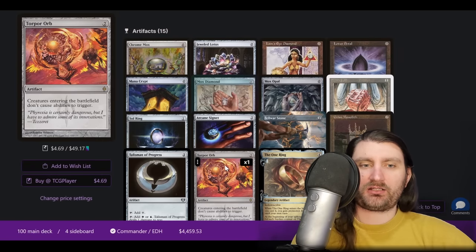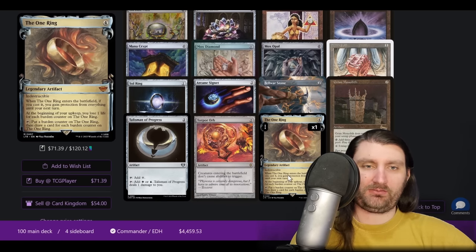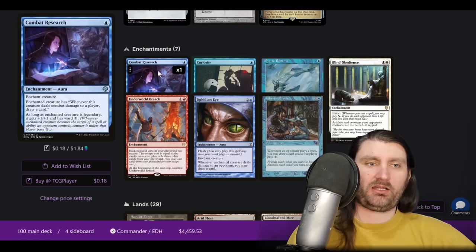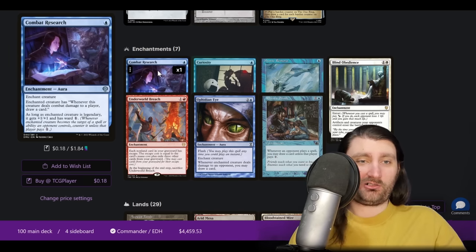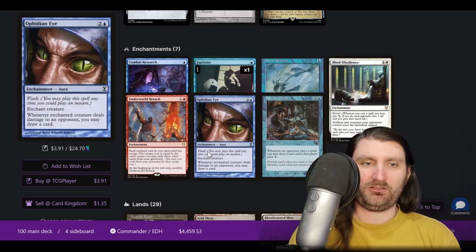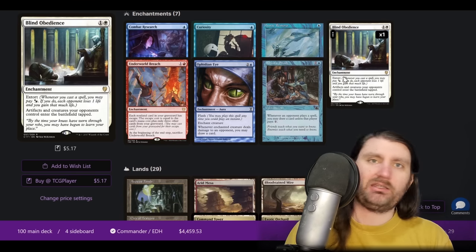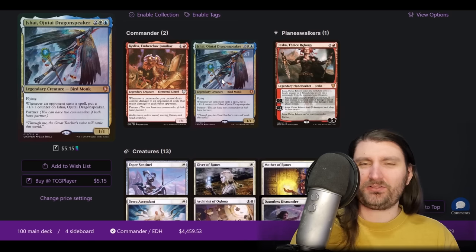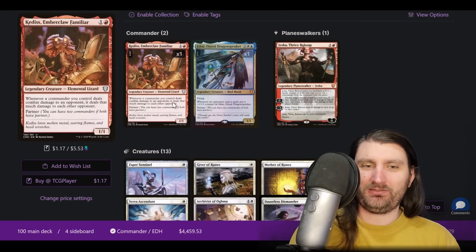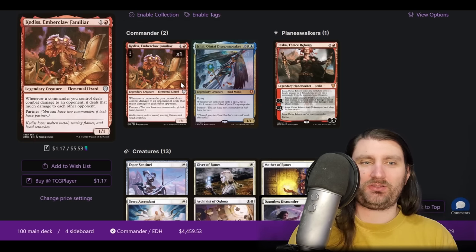We do have Torpor Orb — a little bit of a nonbo in our Dockside deck, but we're not a Dockside combo deck, it's just that Dockside is good for us. Lots of different enchantments: Combat Research — gives the enchanted creature, when it attacks, draw a card. If it's legendary, gives plus one plus one and Ward 1, making your Isshai a little bit harder to remove. Curiosity and Ophidian — we're smacking into people, might as well. Blind Obedience keeps showing up in these semi-hateful decks. So there are a couple different directions this deck is going — it's like a Breach deck, but it also has more stacks pieces than you might expect, and it's also just a murder machine. I really like this deck. If you play Isshai, this seems like a really great direction. You lose the board clear ability that Isshai/Jeska has, but you gain the 'get people dead' ability and none of the weird decision-making of 'I don't want to kill this player with Isshai.' Instead we're just splitting that damage up and pressuring life totals.